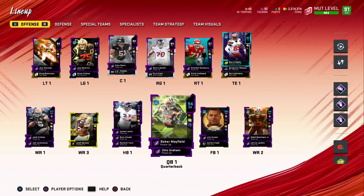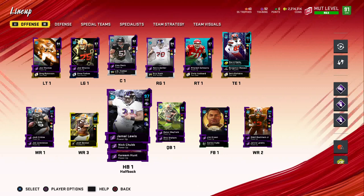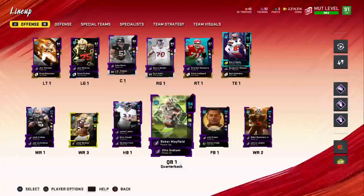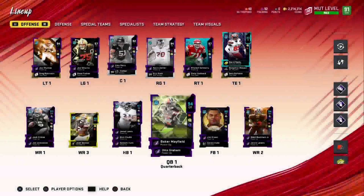Hey guys, welcome back to the Madden 20 Ultimate Team video. Today I have some Browns-themed team gameplay for you guys. As you can see, we have Jamal Lewis, Josh Cribs, and we did end up powering up Baker Mayfield — honestly wasn't that expensive. He's got 84 speed on the team. Sadly cannot get Escape Artist, and the defense is looking the same with no real upgrades.